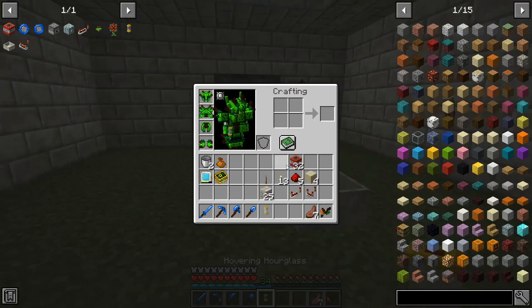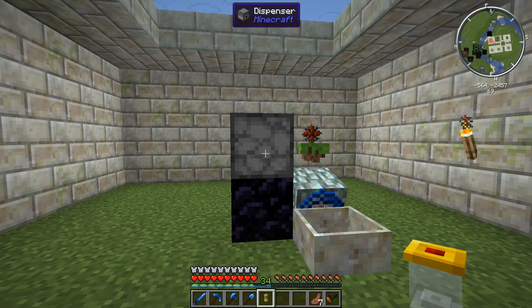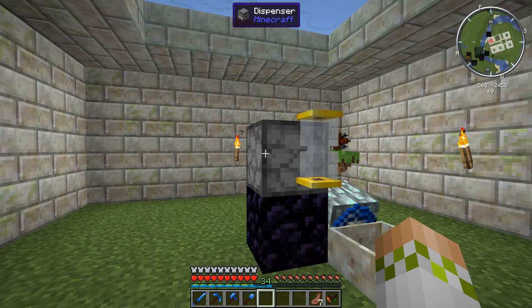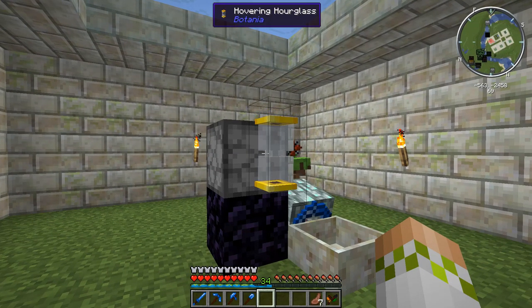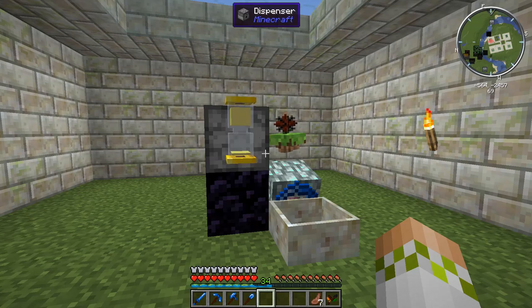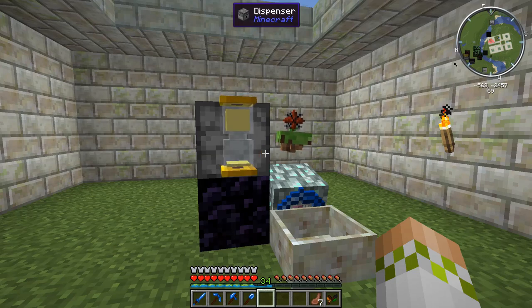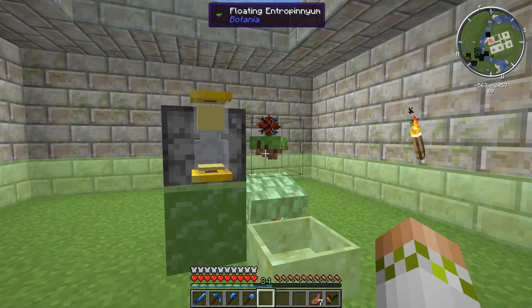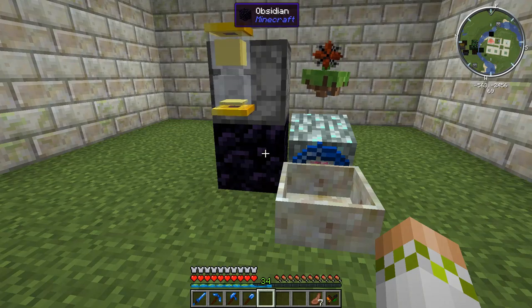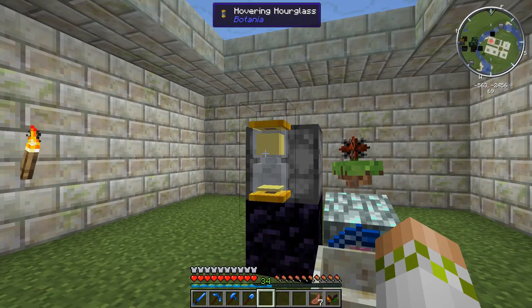The next thing we're going to be doing is setting up the first stage of the timer system. We have two different systems going in here. The first one - when everything is running normally - is how we dispense the TNT at proper intervals. We're using the hovering hourglass and we're going to put four sand in here. That is the perfect timing for this setup to maximize mana generation, assuming you're supplying TNT in sufficient quantities. Going with three sand will cause the failsafe to trigger a lot more than needed and you'll waste mana, so four or higher is recommended.